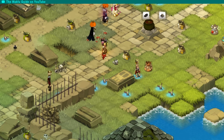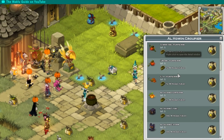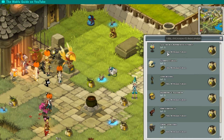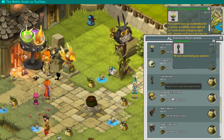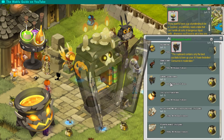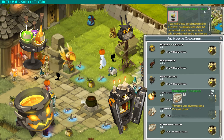Before I interact with the cauldron, I want to show you the El Hoenn machine. It's right next to the dungeon. Most things are the same as last year but there are a few new items: the Sorcerer's Apprentice Table, the El Hoenn Owl, the Bubbling Cauldron, and the Drink Cup Port.